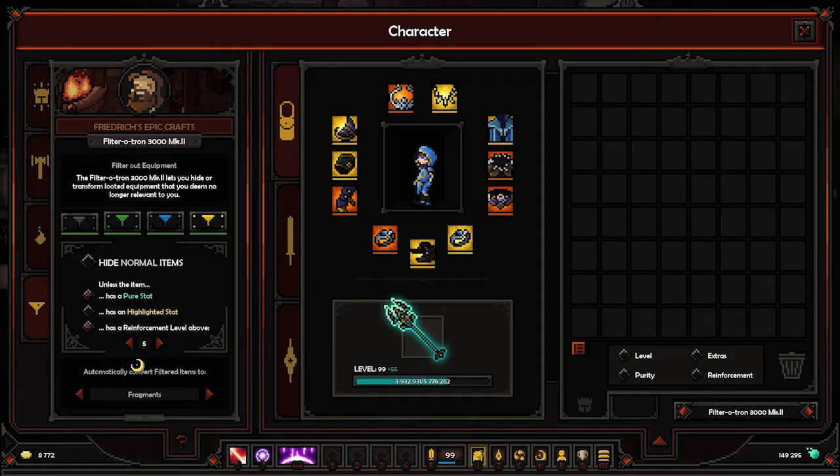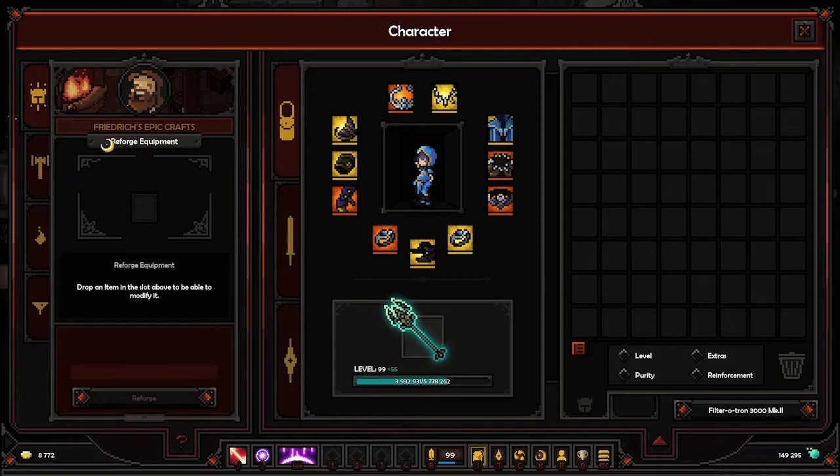For the normals we'll get gold. It gives me gold for everything. So the gold, unless it's pure stat, highlighted stat, or has a reinforcement level above 5 — it's highlighted or pure stat — that's the gold. This will be one. Okay, it's set up.